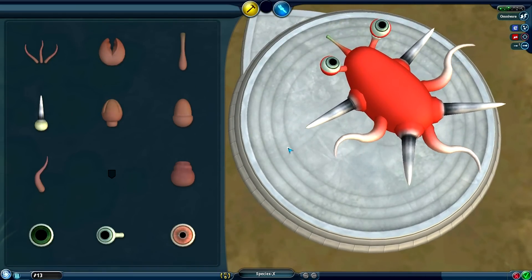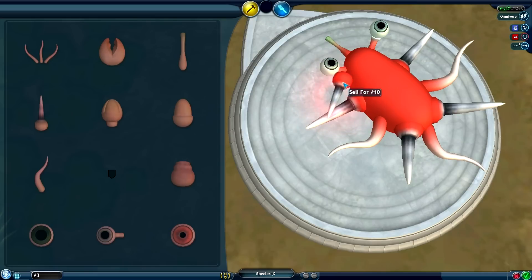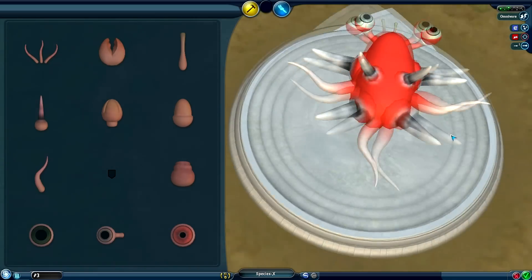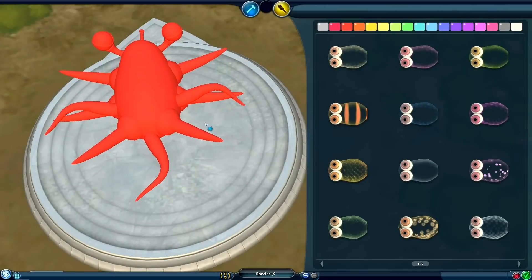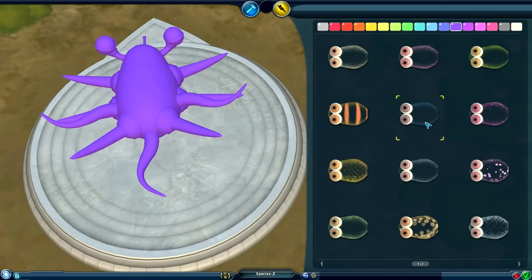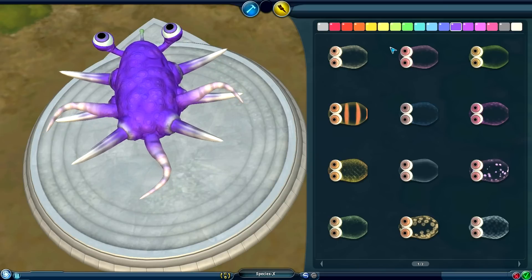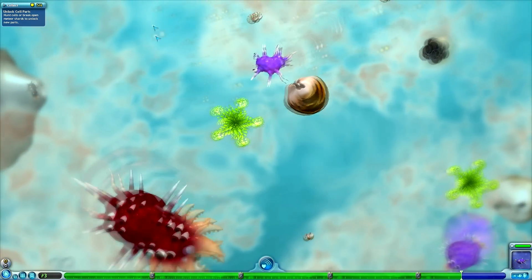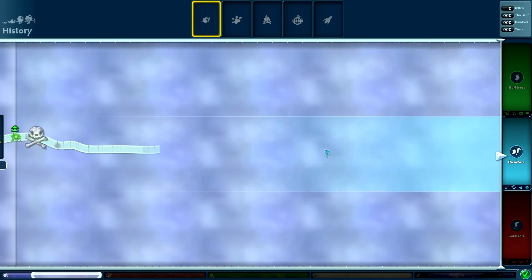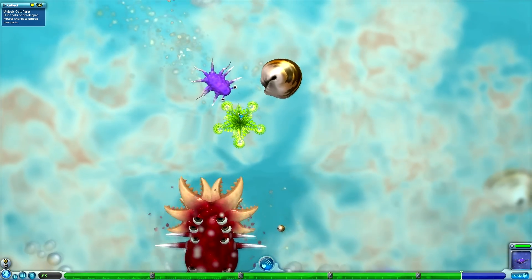Today we're going to be getting into the creature stage. I asked everyone for their suggestions last episode as to the sort of main features that our creature is going to have. We've got this weird 3D creature creator in this stage with this mod pack. I think we're just going to stick with the classic spikes all over the creature, and we'll go for a nice purple colour because someone said they wanted a purple creature. We're going to try and incorporate as many things into this creature as we possibly can — I want it to be like an accumulation of the community's efforts.